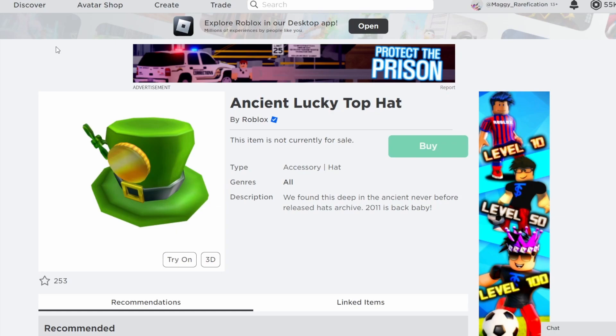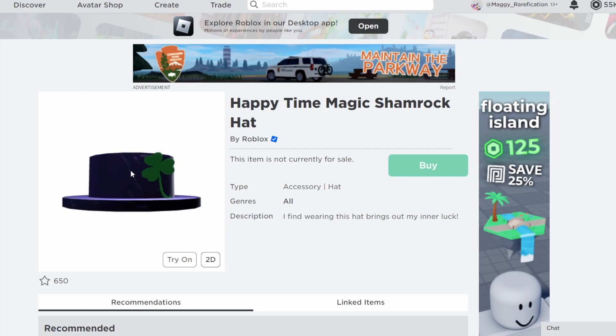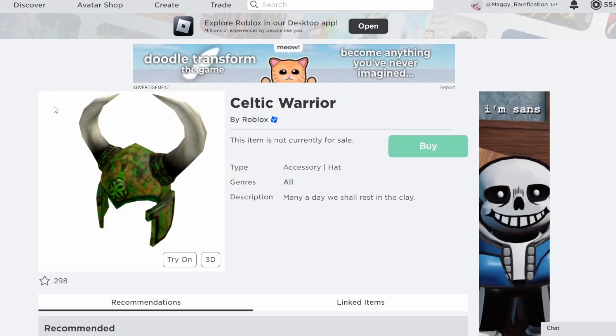Next is the Ancient Lucky Top Hat — that kind of older, more forgotten item which is what they've been doing recently with limiteds. It does reference a specific year, so they might want to keep it tied to that, but it's a pretty nice top hat they could go with. After that is the Happy Magic Time Shamrock Hat — part of the Happy Time series they haven't touched in a while. Being the shamrock version, it's definitely a pretty cool option that many people would like to see go limited.